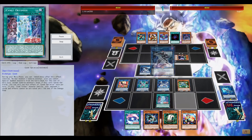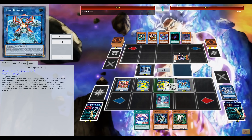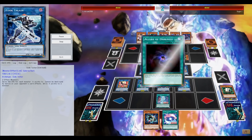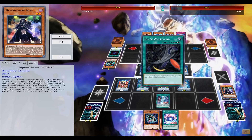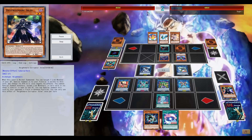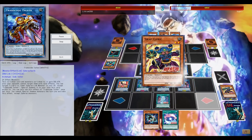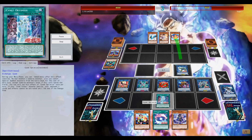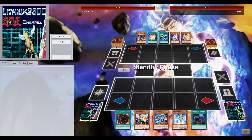Going first this time — Iblee is definitely an option for the main deck. I think you have the option to set up extra link and shut your opponent out from using the extra deck. Code Talker is on the field, and the middle link monster — I believe Elexchanger, next to Firewall Dragon — at least prevents the opponent from using one monster zone. Shutting down the opponent's extra monster zone pretty much seals the deal, and I can go for game.